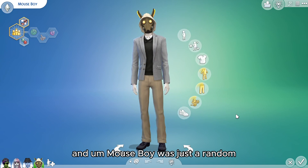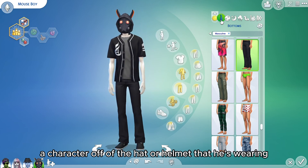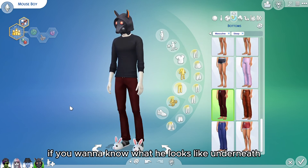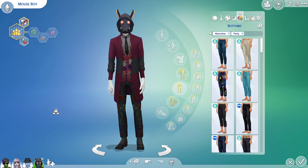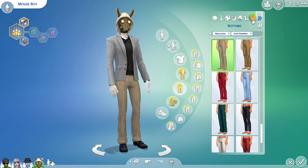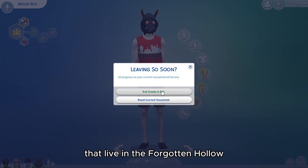Mouse Boy was a random original idea — I was looking through outfits and wanted to base a character off the hat or helmet he's wearing. I'm not going to show what his face looks like underneath — that's a secret, and you'll have to get him from my gallery if you want to know. His name is Mouse Boy, so that should give you a hint. And those are my four monsters that live in Forgotten Hollow.